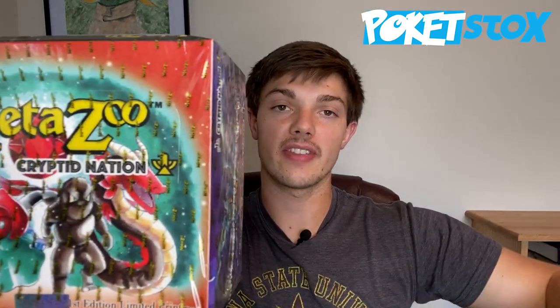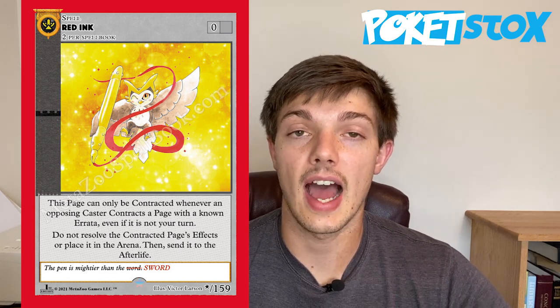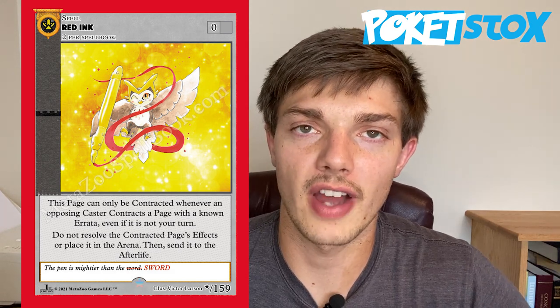From there we went into the first edition product launch. First edition products are identical to the Kickstarter products except they will not have the green K on them. The booster boxes are slightly larger than the Kickstarter booster boxes and come with a box topper slot — a foil packet containing one holographic alternate art aura card not found in normal packs. The really rare secret rare of the set is also in the box topper slot, with odds of pulling it at 1 in 250 booster boxes. This is the red ink card — it is by far the most expensive card out of first edition, with raw copy sales well over $5,000, and graded copies going much higher.